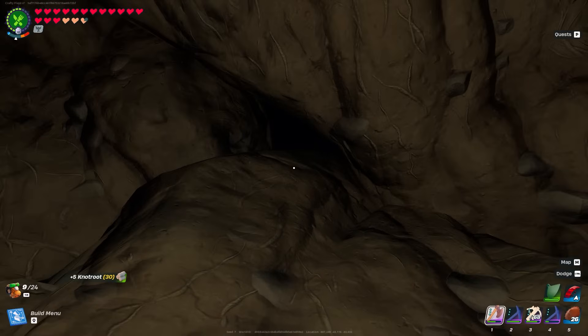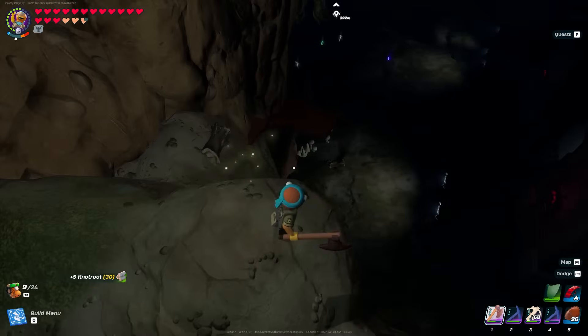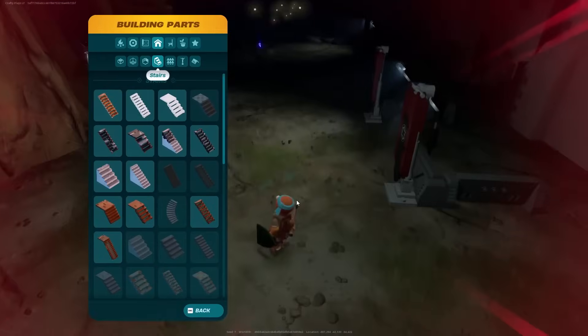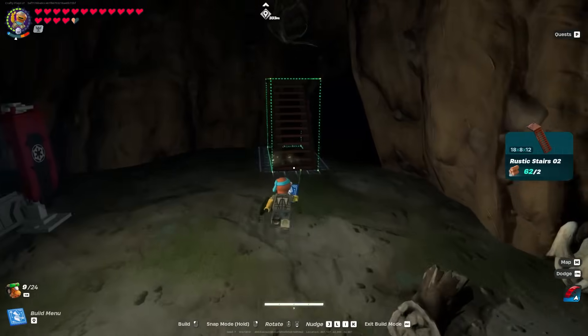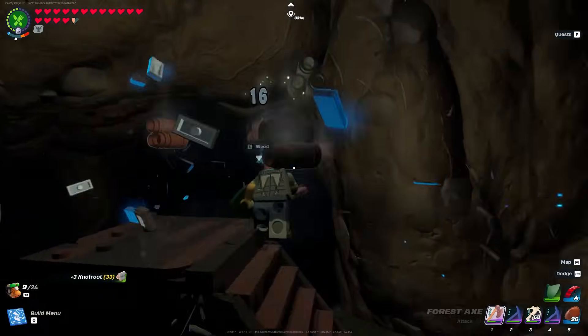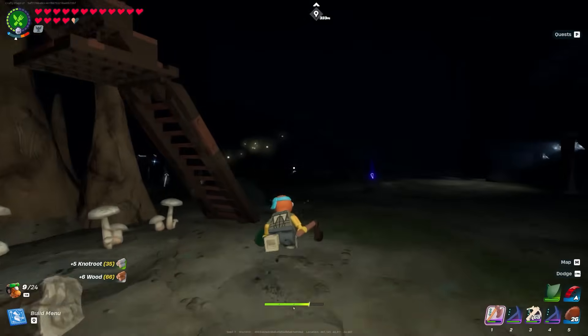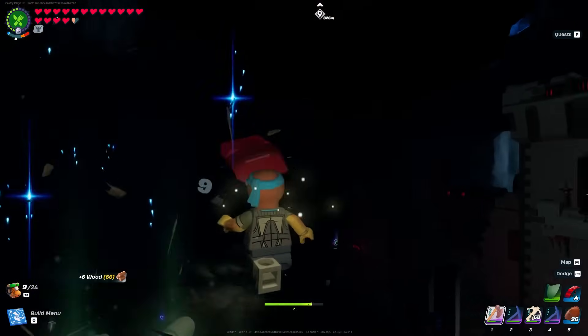Does anybody in the comments know if they fixed this glitch? Because it looks like I could ping through this wall and go deeper inside the cave. If you guys don't know, there used to be a glitch where you could go through the cave if you had a grapple, and now it looks like I might be able to go through there. I didn't bring my grapple with me, so I'll just continue to farm — keep that in mind for later.